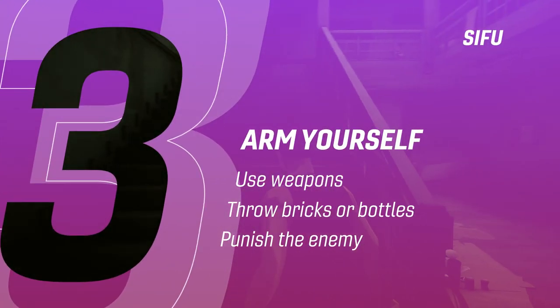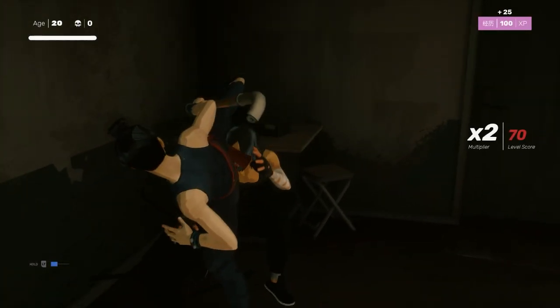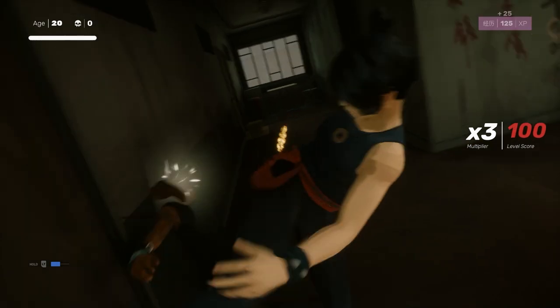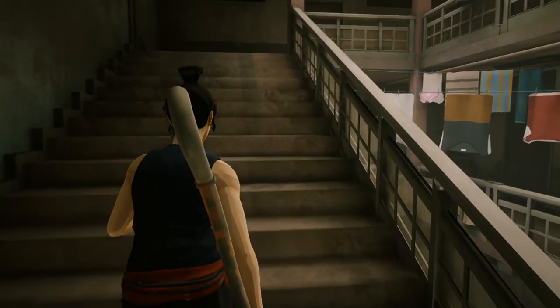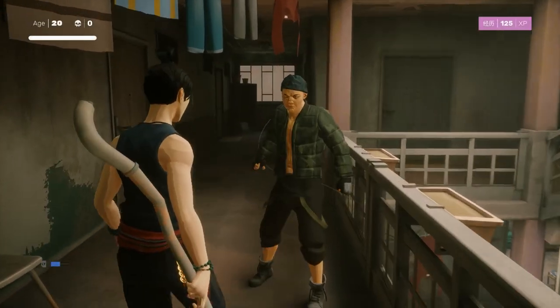Tip 3: Arm yourself. Don't be too proud to grab a bat, a piece of 2x4, a bottle, or a brick. Weapons have a hidden durability meter so you can't abuse them, but you can use them to dish out some extra damage on every enemy. Some skills improve the damage and durability too. You can also carry weapons into most boss fights, allowing some sneaky extra damage if you can land a few hits early on.